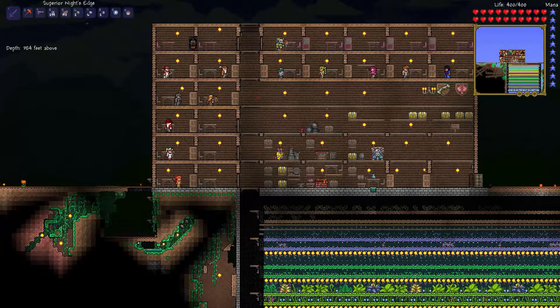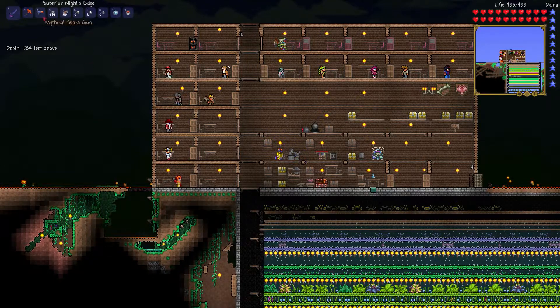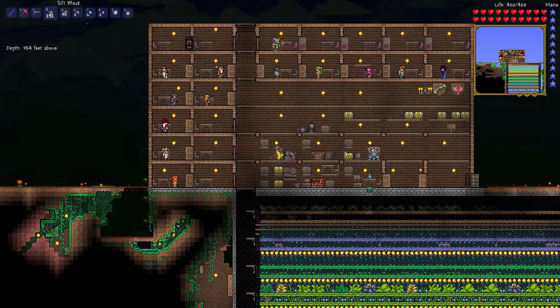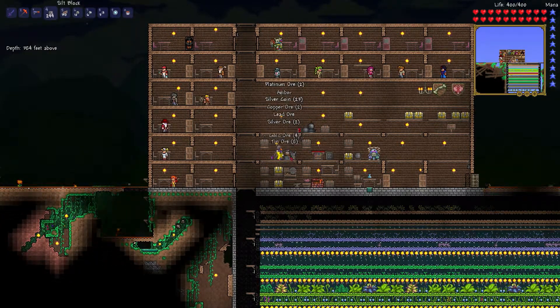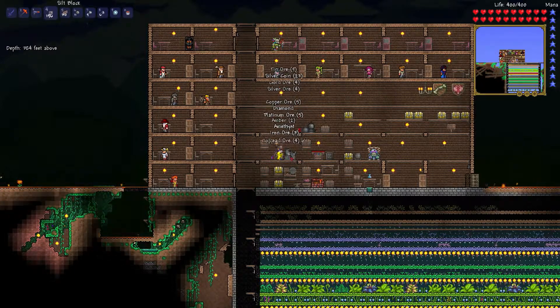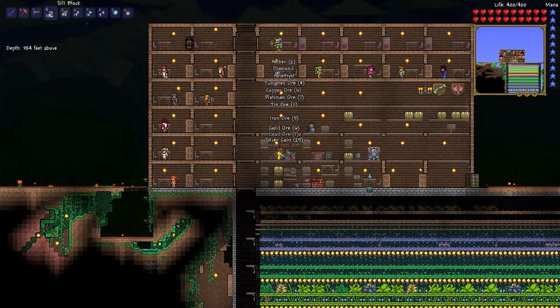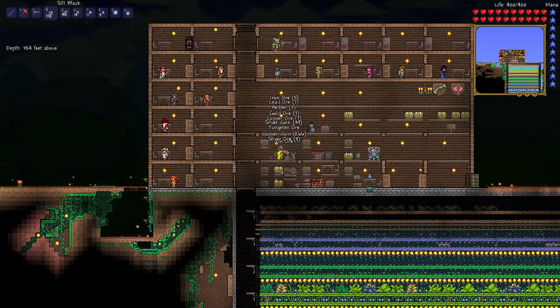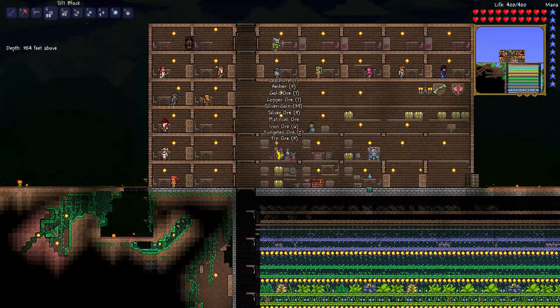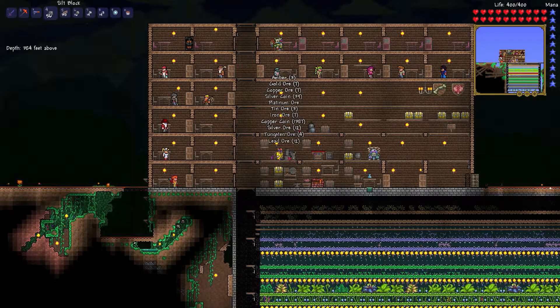Today, while I was doing that, I found this extractor thing which allows me to use silt blocks to get all kinds of nice stuff. That is quite a lot of nice stuff — diamonds, platinum. We could even upgrade our gold staff now to a diamond one if we wanted to.